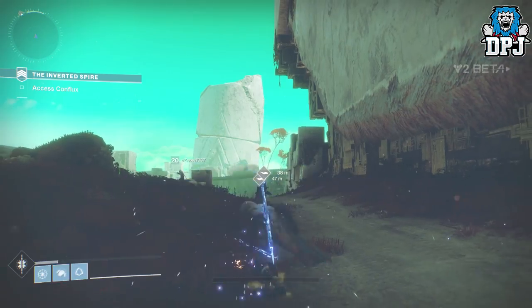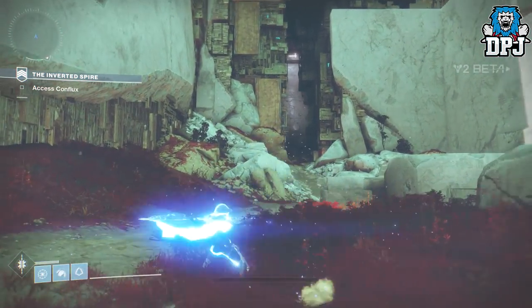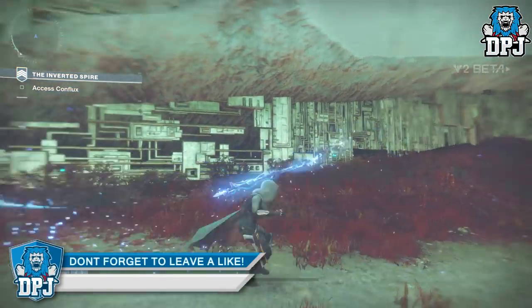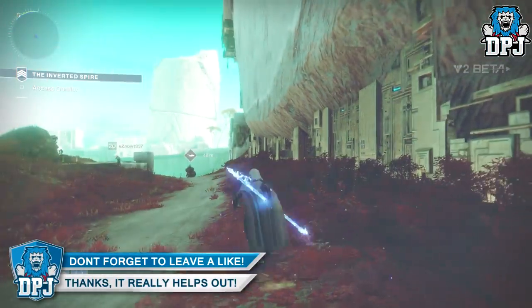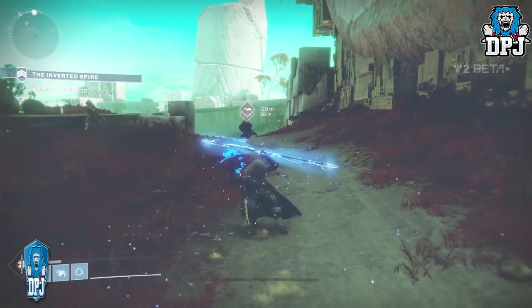This glitch at the moment you can only do via the Inverted Spire strike — there is nowhere else you can do this within the beta. You can do this on the Hunter's Arc Strider, you can do this on the Warlock's Dawnblade, and you can do this on the Titan Sentinel, as far as I am aware.